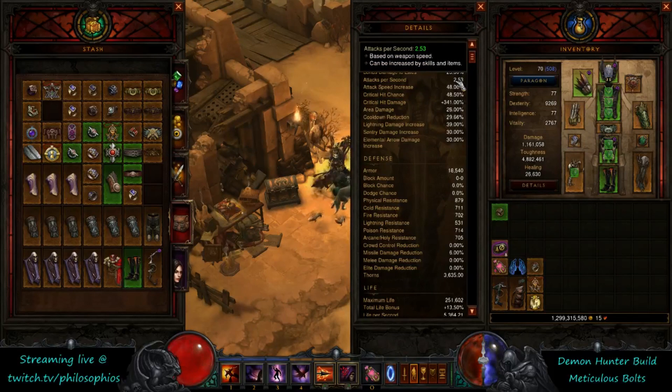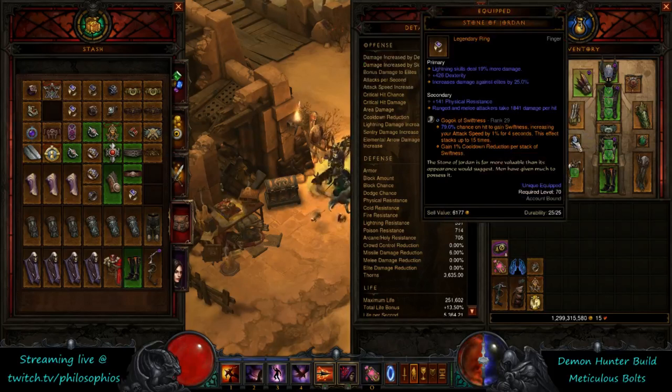The other thing is getting your attack speed appropriate so the Gogok brings you to the next breakpoint. You don't particularly have to use this gem to get to that breakpoint — you can reach it without the gem, and you can reach the appropriate cooldown reduction without it too. With better optimized gear you wouldn't necessarily need the gem. However, it's nice to just throw that gem in, get that attack speed and cooldown reduction. It's a good way to solve a bunch of problems at once.